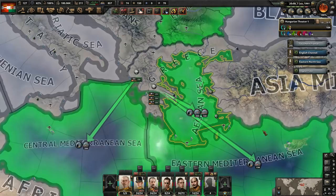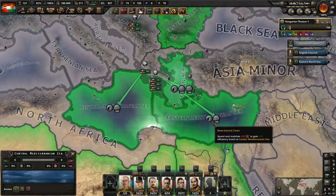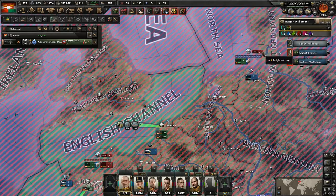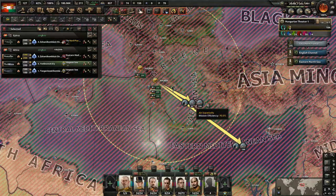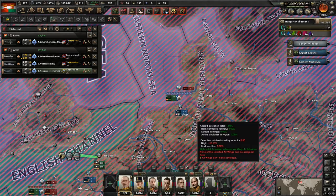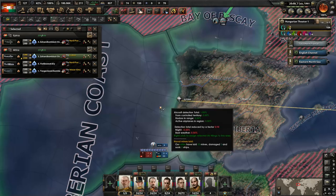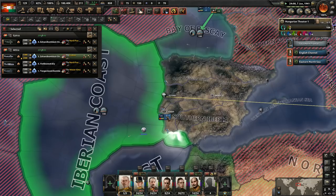I kind of feel like we don't need the planes here anymore, so we'll likely pull them back. Let me just make sure there are no enemy ships patrolling. We're going to move the naval bombers and fighters into the English Channel — we always need more fighters there. The naval bombers will move over there too so they can help us bomb. With Portugal in our faction, we're going to want to help them bomb as well — so let's start bombing here.